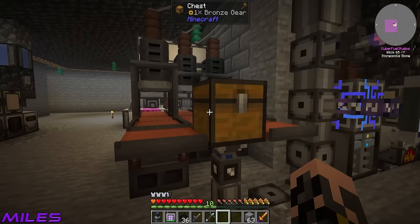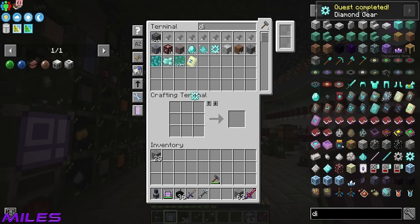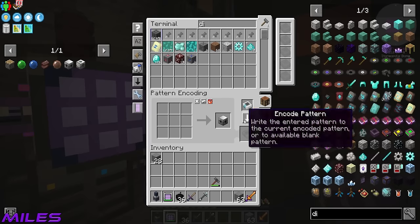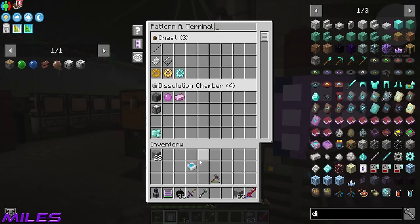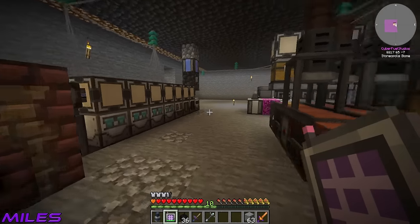Slapping those in there — so now instead of messing about, diamond gear and stuff like the piston automation — I haven't done all of them but we already have the stuff. The bronze is being used — I'm crafting up the simple machine frame and that obviously takes like six gearboxes.